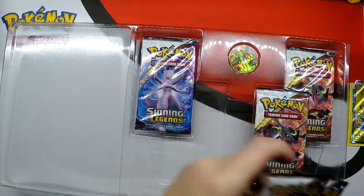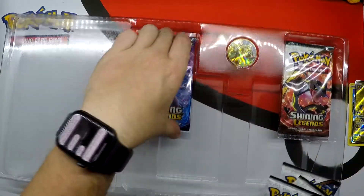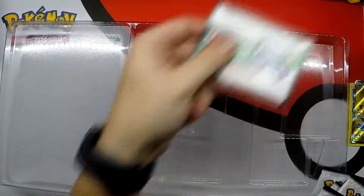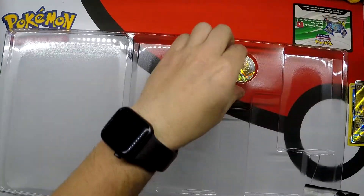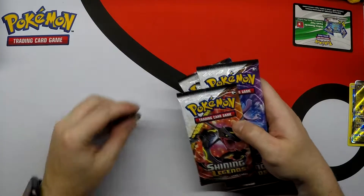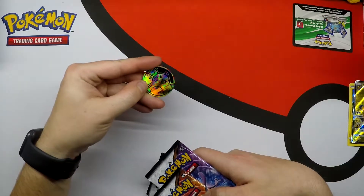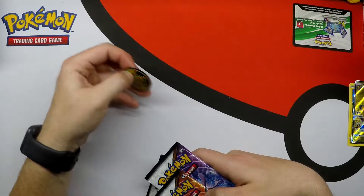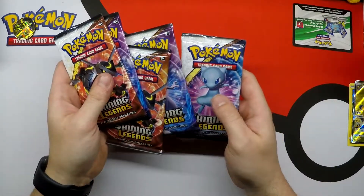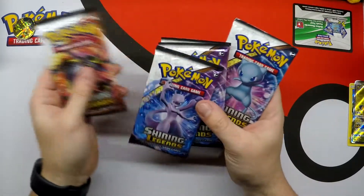And we have five booster packs of Shining Legends and our code card. Let's not forget about our coin — it's a Raichu coin, pixelated, actually looks kind of cool. And we have our five Shining Legends packs. Let's shuffle them up a bit.